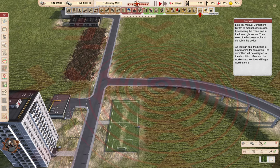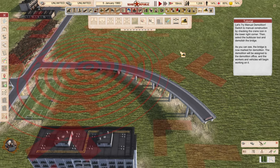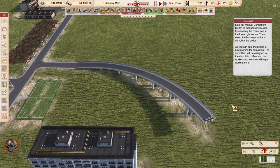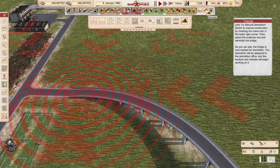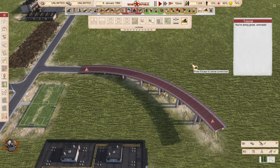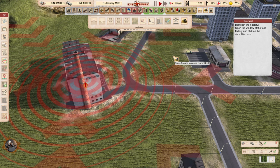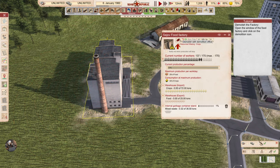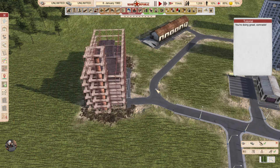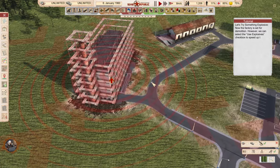You can directly select a building for demolition. You have to click the demolition icon; otherwise you can't delete things. This building is now selected for demolition. Now let's demolish the factory — open the food factory window and click on the demolition icon. It's marked for demolition but it's not demolishing itself yet because we need to buy explosives.